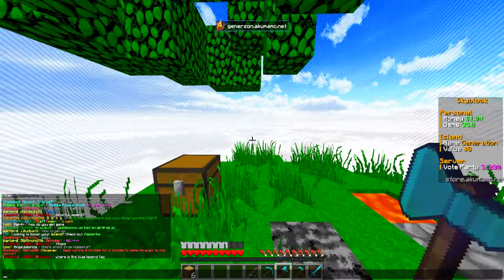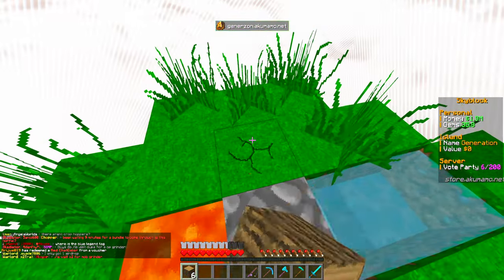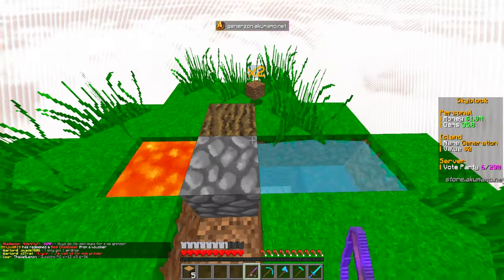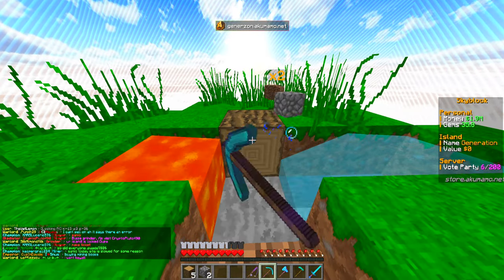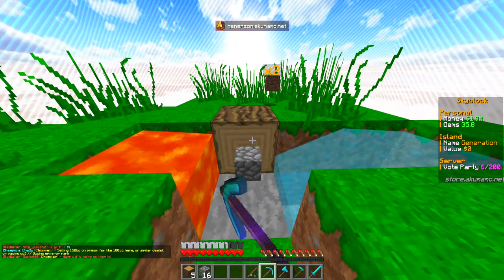Next up we've got to mine 32 cobblestone, which isn't a problem. I'm going to make a gap right here so we can just stand and mine like this. We're going to mine 32 of these - it shouldn't take me too long. By the way, I will be looking to get an island together with island members.